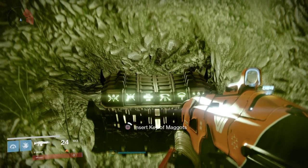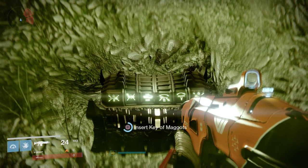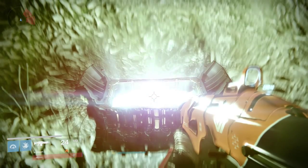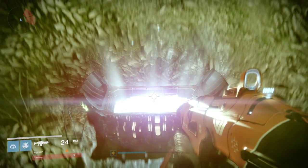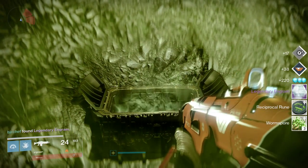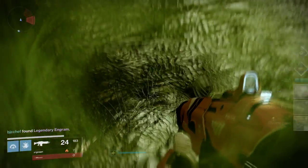So we can insert our key. There we go — a legendary engram, all good, a reciprocal rune, and some worm's wall.